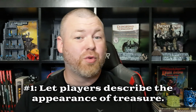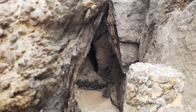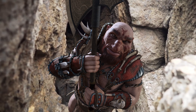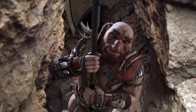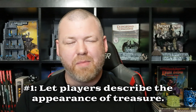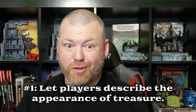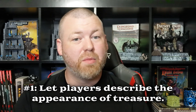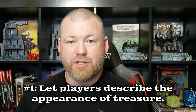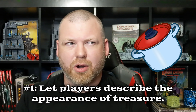Say you give out a plus-one sword, and in your head it looks one way, but in your player's mind the one who's describing it has some visual cues that make you think, "Oh, maybe this was created by dwarves" — and maybe your campaign hasn't featured dwarves very heavily. But now you have a good story hook to bring in some dwarven lore that you've never really had to consider before. This technique also helps when you haven't had enough time to prepare treasure descriptions — you get all the benefits of yielding narrative control, and that magic item now looks really cool instead of being vague in your party's loot list.